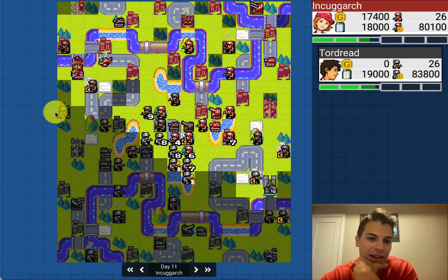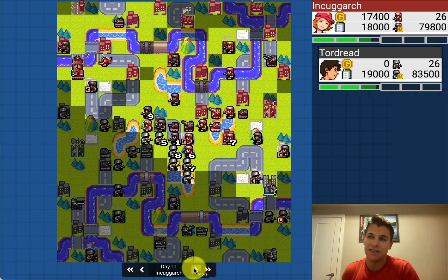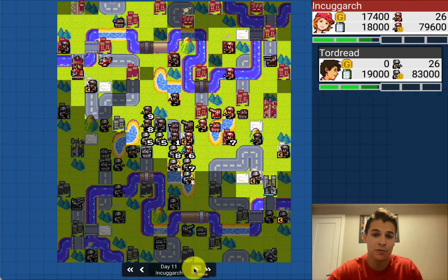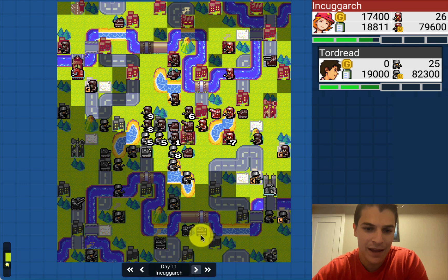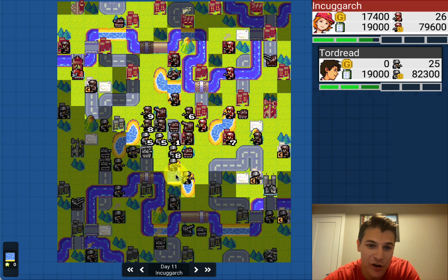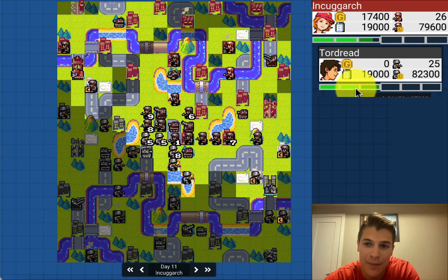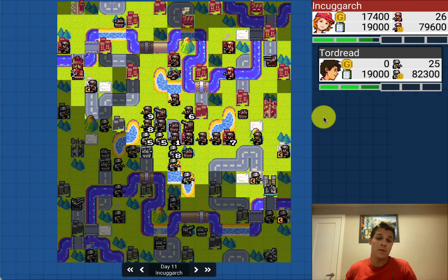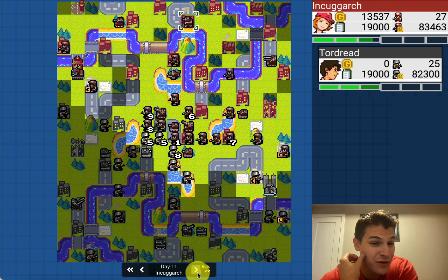The contested properties over there — it seems the weak side player typically gets one and the strong side player gets the other. Looks like it'll be even Stevens on income from the center. Inkogark is about to complete that cap. Two artillery thrown into the middle — that's scary and annoying simultaneously. We're getting close to the CO power meter — a couple more turns and both players have their super CO powers charged.